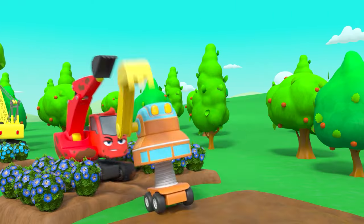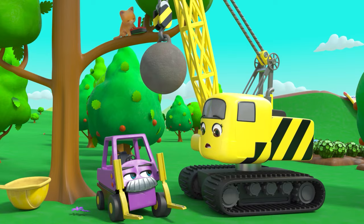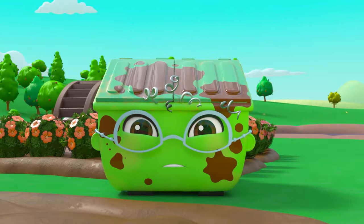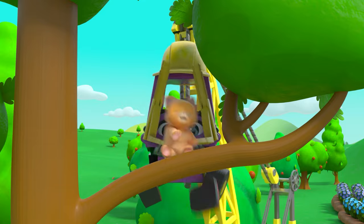Diggly is trying to catch the robot but it's not an easy job. Oh no, almost! Daisy is trying to catch kitten — oops, sorry Mr. Rubble! The robot is making a huge mess. They need to stop it quickly — quick Diggly, quick!